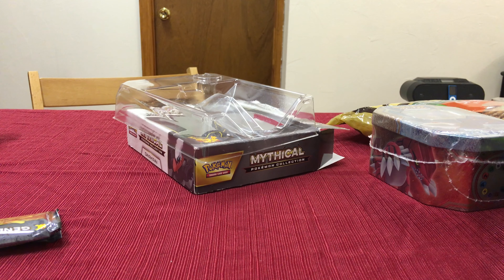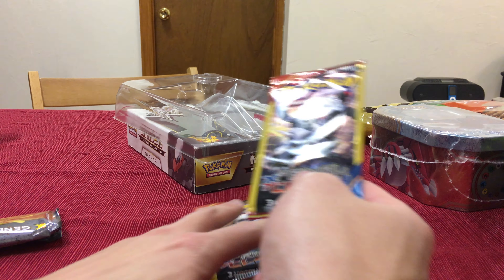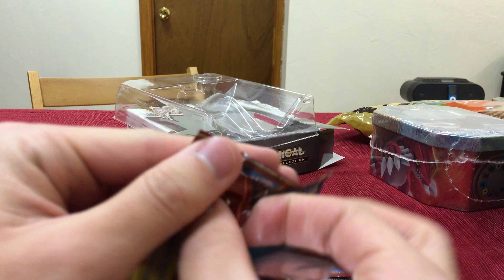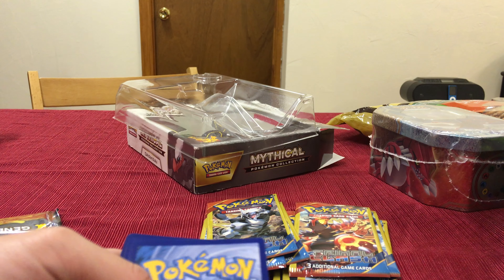Next up we have these ten packs we got from the dollar store. You can't see them — here they are! They're all Primal Clash cause that's all they had, cause it's a dollar store. So let's tear them up. I guess I'll start. There are three cards in each of these and they're in random order. These have code cards — I didn't know that.